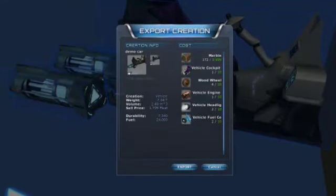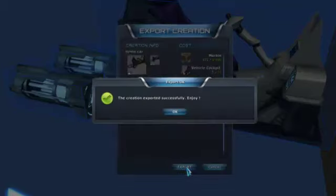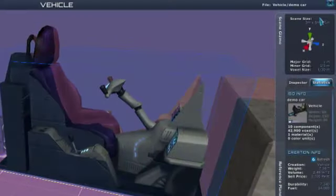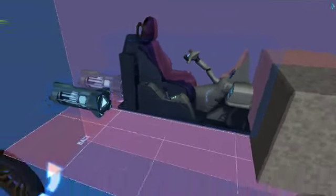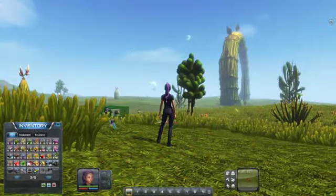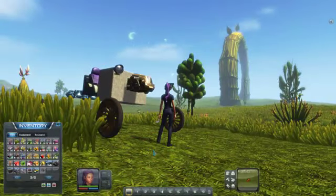You need all these bits in your inventory already, otherwise you have to go and collect them and make them. And when you're ready, you can export it. As soon as you've done that, you can exit the creator. And there it is in the inventory — simply drag it out and drop it into the scene. There it is.